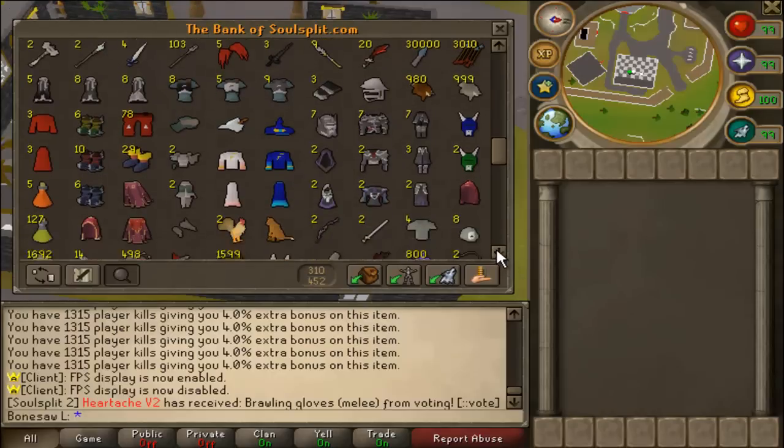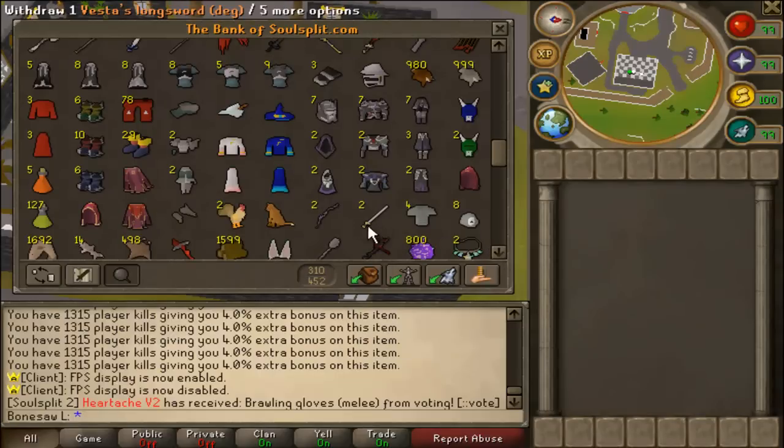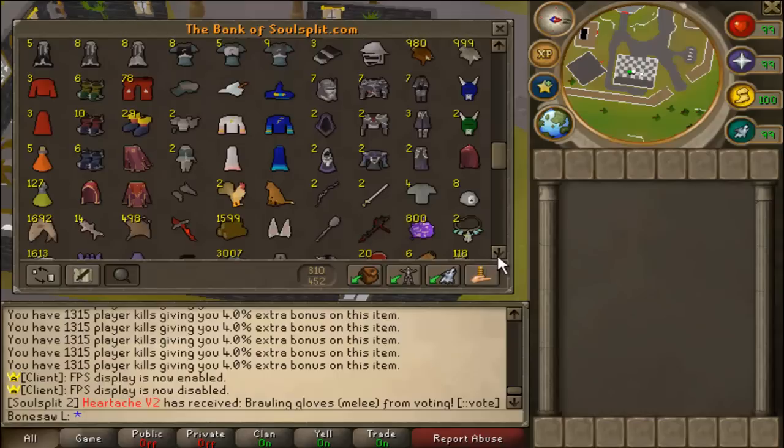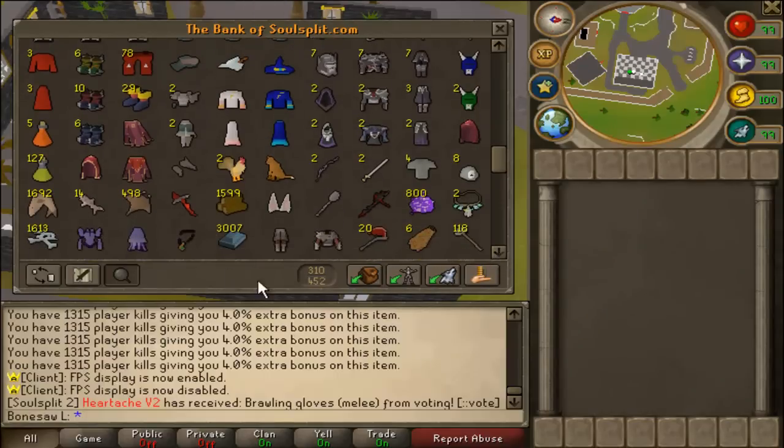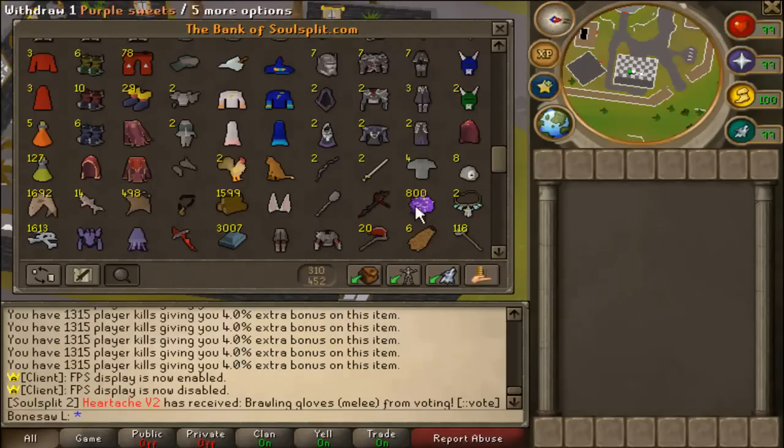Going down, I have some Dragon pickaxes for mining but I don't really mine anymore. Nothing really special here. Oh yeah, I forgot to mention — I have two sets of Third Age range here. And here we have Vanguard — it's probably the best armor in the game, guys, so get your hands on it.